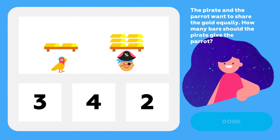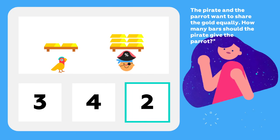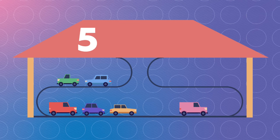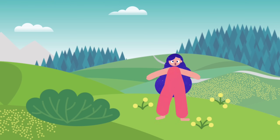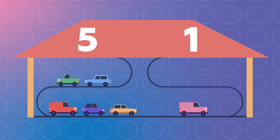I think you know the answer already. 2. Super. 5 cars on the left, 1 car on the right. I move them around every morning and night. But that doesn't matter despite all the tricks. I promise the total will always be 6.